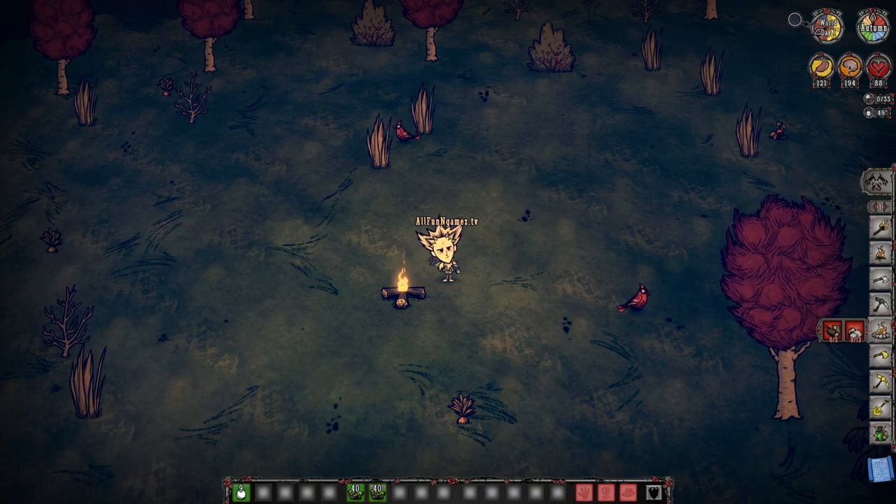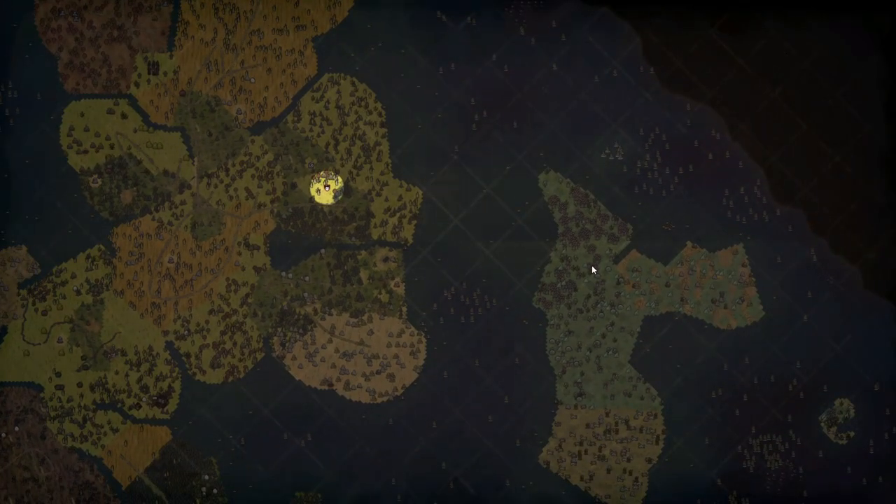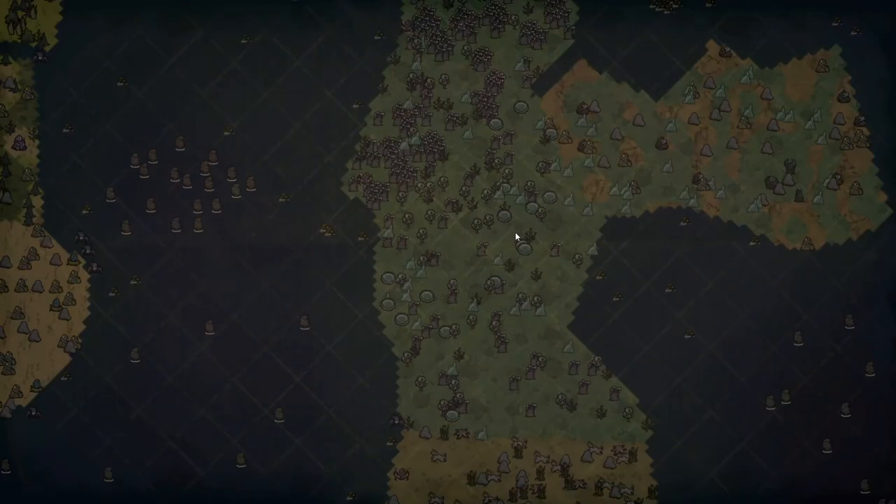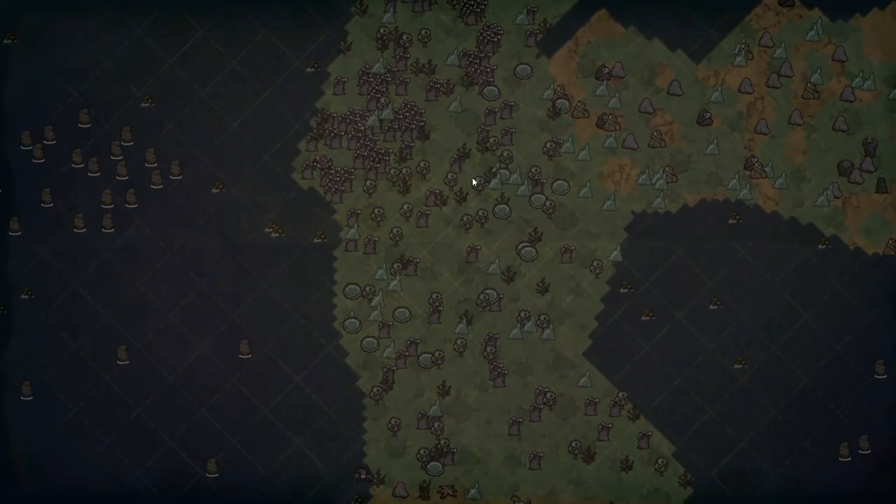Here we are talking about none other than what we can get at the moon biome. But without getting into the moon biome too much, because I don't really want to jump the gun, I just want to talk about some of the best items that we can get in DST — and that's none other than avocados. Sorry, I mean, stone fruit.